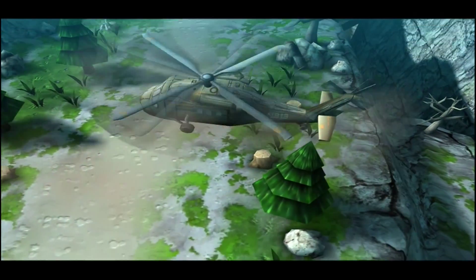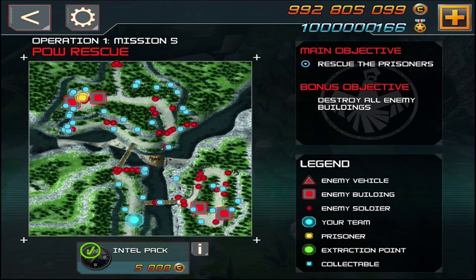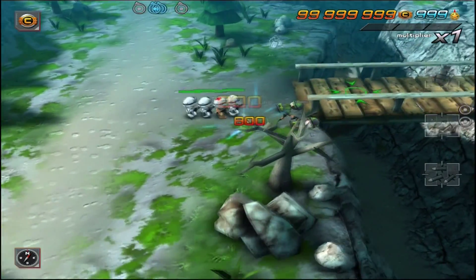First thing we're going to do as usual is purchase the intel pack. Now we're going to go across the bridge to the right first and destroy the two enemy buildings. There are some more enemies right across this other side of the bridge. We're going to take out all these infantry and go up, looping around to take out that guard tower. First we're going to come around this way so that we can take out all of the enemy infantry and destroy the barracks.